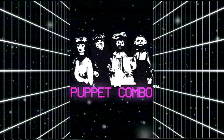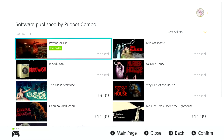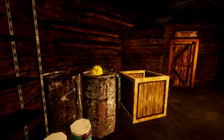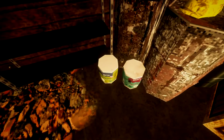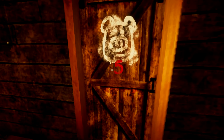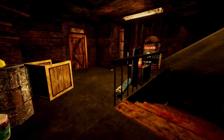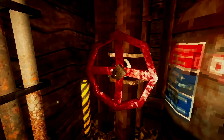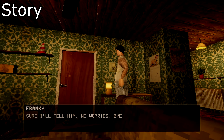You can always tell by names, artwork, and screenshots when you're getting a new Puppet Combo horror game for the Nintendo Switch. They keep pumping them out and a lot of them are quite good — I've covered a lot on this channel, from Nun Massacre to Stay Out of the House. Today a new game just released for the Switch. Let's dive into a tale of a retro VHS store and a crazed pig man — here is my review of Rewind or Die for the Nintendo Switch.